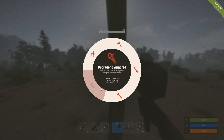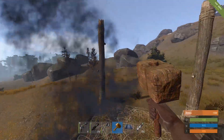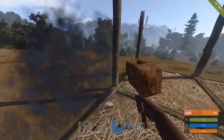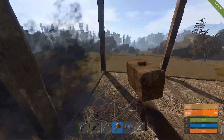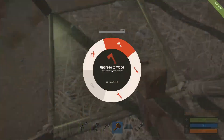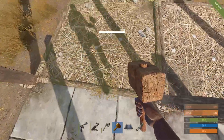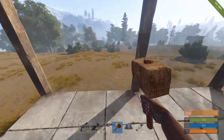I haven't got any high quality metal at the moment so I can't show you armored, but you just left click to upgrade. We're going to upgrade to stone, so we highlight over it and left click, and we'll do the same on all of them — right click, highlight, left click — then the same on the foundation. Remember to do the middle.